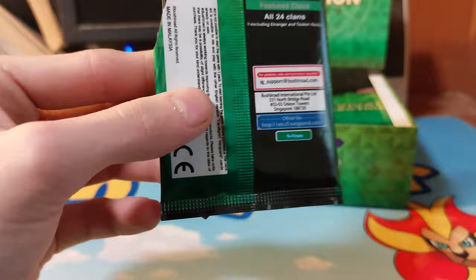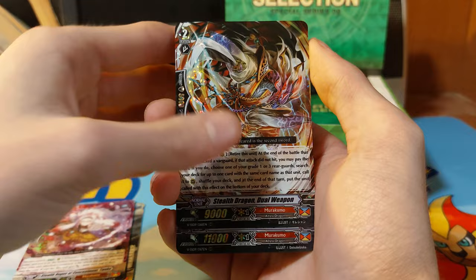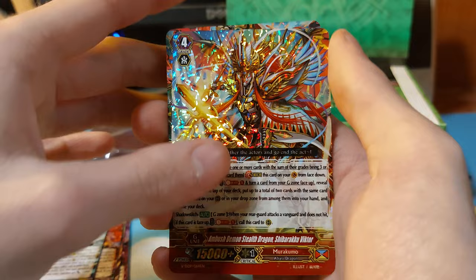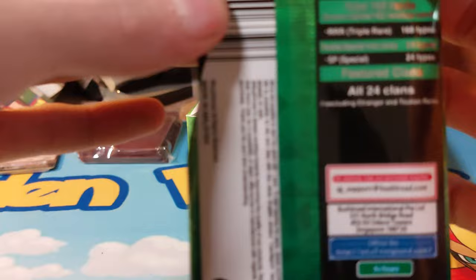The confusing thing is that all 24 packs are each a clan pack — I didn't realize that when I bought this. Okay, Stealth Dragon, Stealth Dragon, Dual Weapon Demonic Dragon. Ambush Dragon. That was a clan I've actually never even heard of — surprising, I don't know everything.